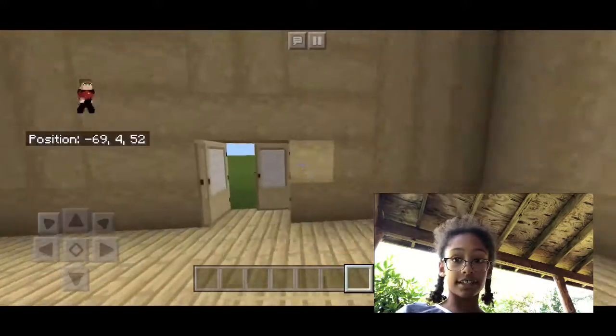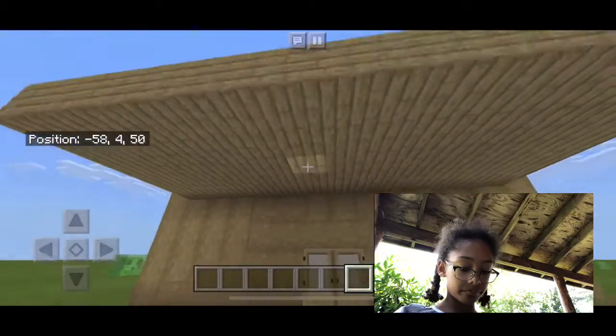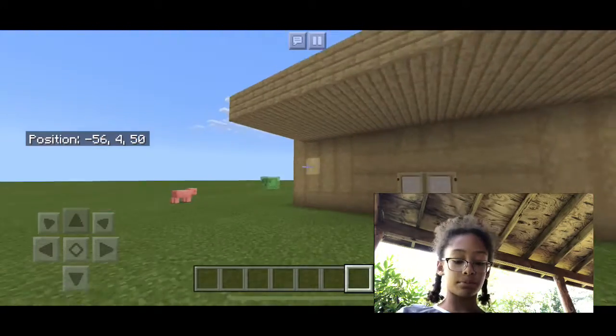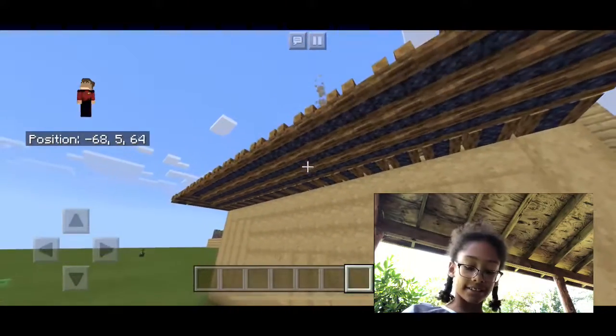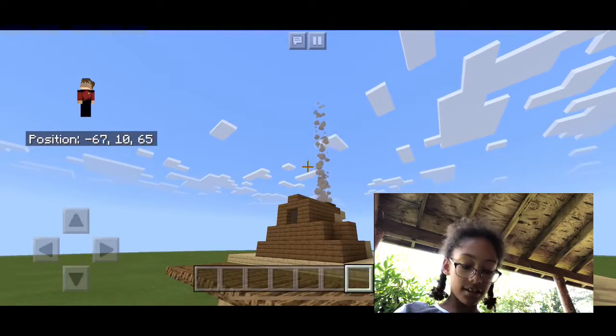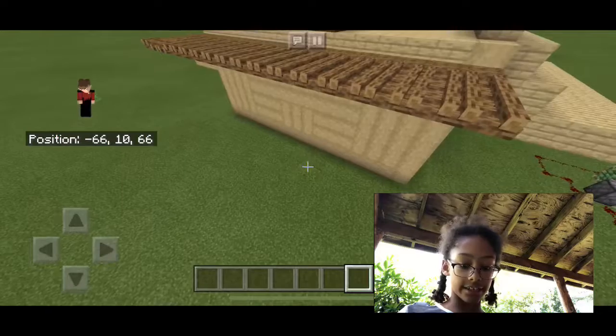Also, let's get to more of the exterior. You've already seen this part of the house, so let me go around to the side. The side has campfires aligned to make another type of awning. I'm going to add some under here.